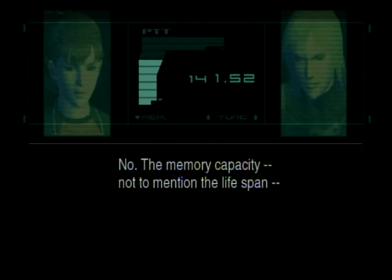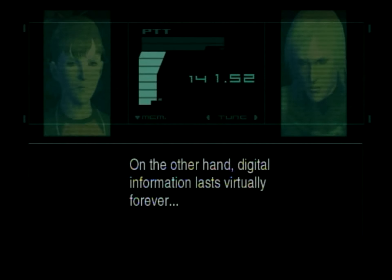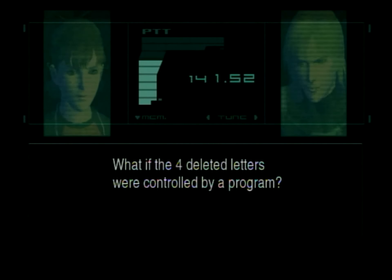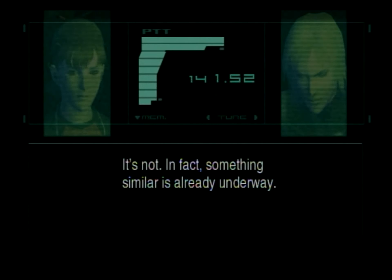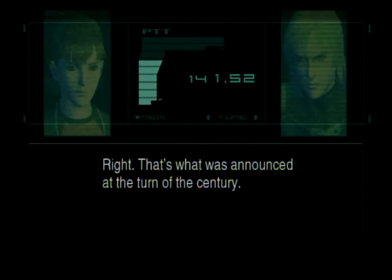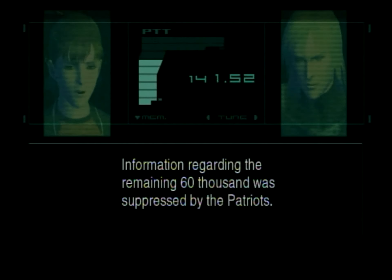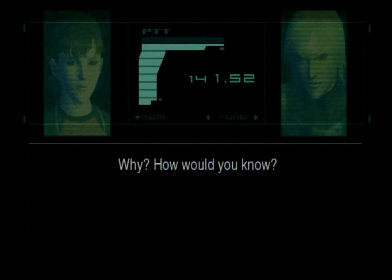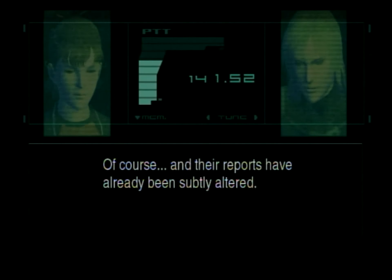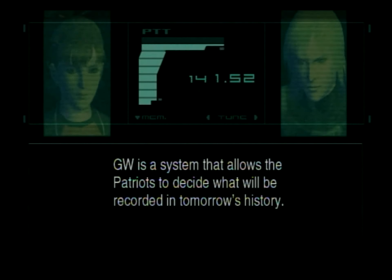Somebody's bound to catch on. No. The memory capacity, not to mention the lifespan of the average individual, is extremely limited. Digital information, on the other hand, lasts virtually forever — it doesn't deteriorate. The alphabet: 26 letters, right? It could have been 30 letters. What if the four deleted letters were controlled by a program? It's not impossible — something similar is already underway. Do you know how many genes exist in an individual? About 30,000 to 40,000? Right — that's what was announced. But there are actually 100,000 according to the original theory. Information regarding the remaining 60,000 was suppressed by the Patriots. GW is a system that allows the Patriots to decide what will be recorded in tomorrow's history.